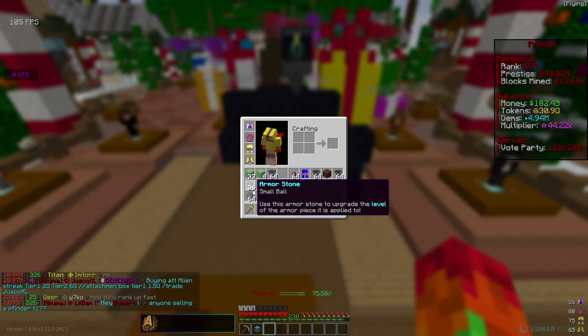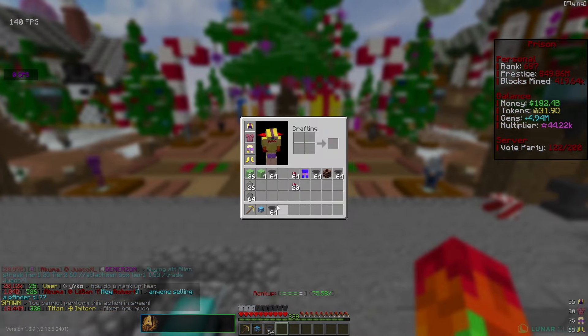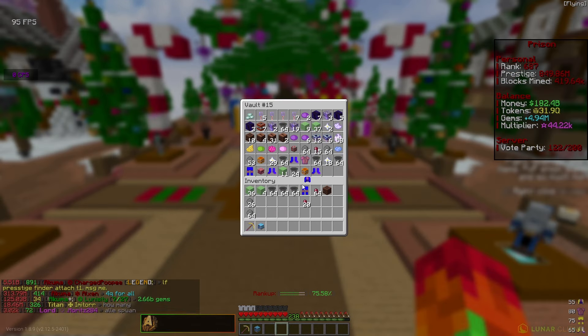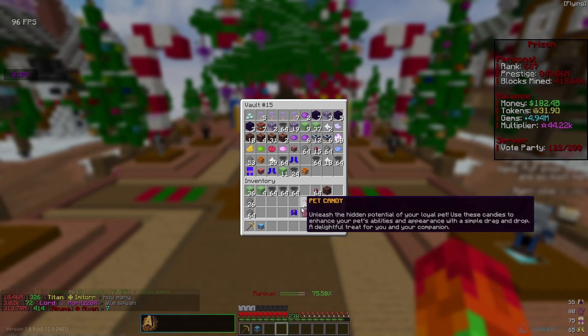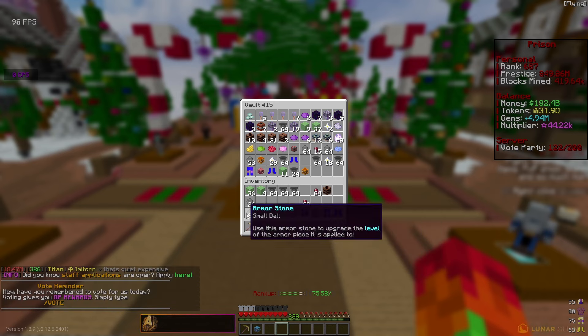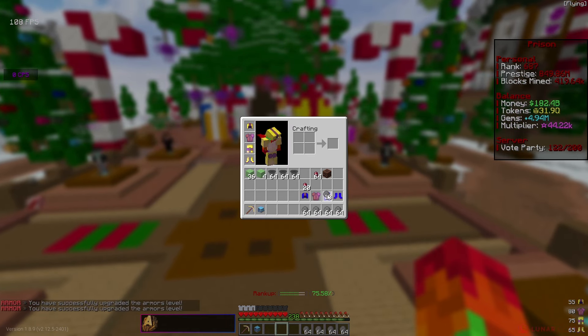We passed 30 quadrillion tokens. One more cache left - over a stack of armor stones and three stacks of drills total. Now we're almost up to 32 quadrillion tokens and doing really good. We might create a really good set of pickaxe armor to get our pickaxe level up a lot more. Actually, we already have a full mythical pickaxe set - chest plate is right here - as well as tons of armor stones, so let's see what level we can get all this stuff to.